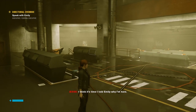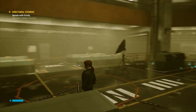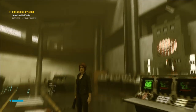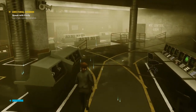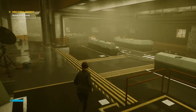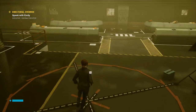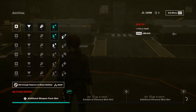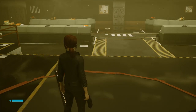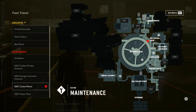I think it's time I told Emily why I'm here. I'll risk it. You two should get to know each other. You're the janitor, right? Alright, cool. Fast travel. Abilities — some more. I need more points. Alright, let's fast travel.